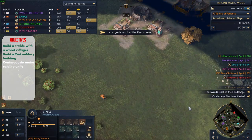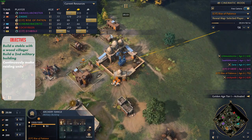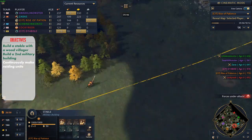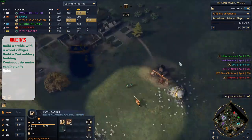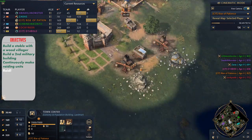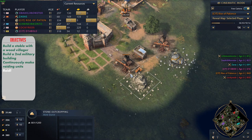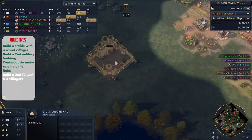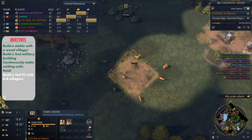As soon as you have 12 on food, send the next villagers to wood. 12 villagers on food is all you need to sustain double stable production while making villagers. You can tweak this number of food villagers depending on if you are making camel archers or something else. Around the 6 minute 50 or 7 minute 10 mark, depending on if you started with a second scout, you will be ready for the second TC. You can pull 6 to 8 villagers from the stone mine and from food or wood to build a second town center.